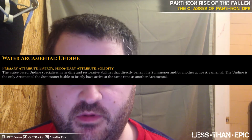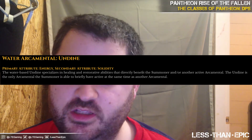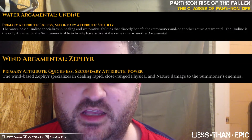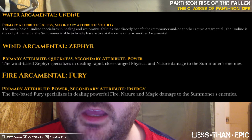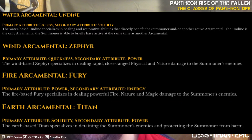First we cover the water Archimental called Undime — this is your healing summon, but heals only benefit you or another Archimental. It's also the only Archimental you can summon alongside another. Next, the wind Archimental called Zephyr — your burst close-range DPS summon. Then the fire Archimental called Fury, which deals magical AOE damage to enemies, kind of like a mage. And lastly, the earth Archimental called Titan — your tank summon.